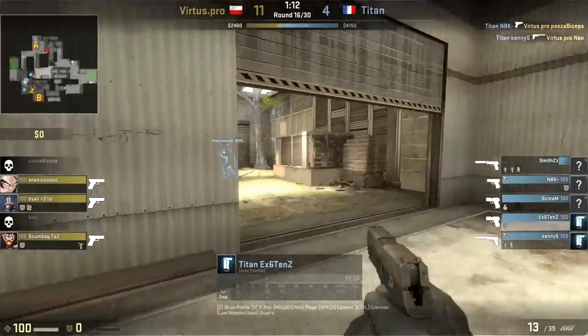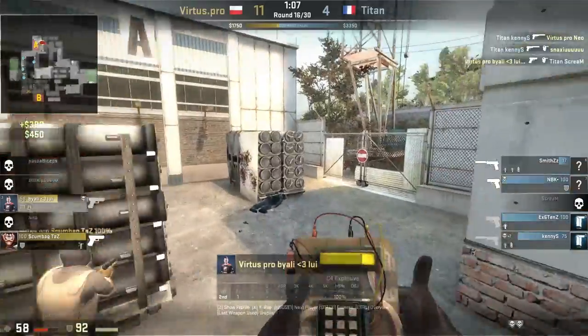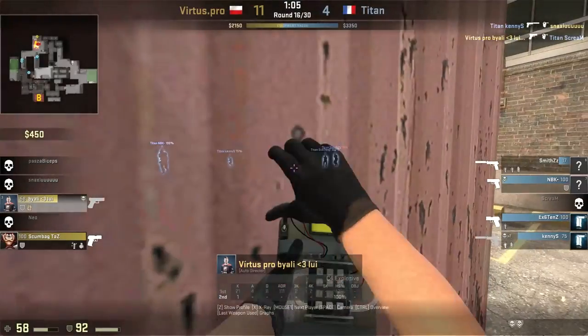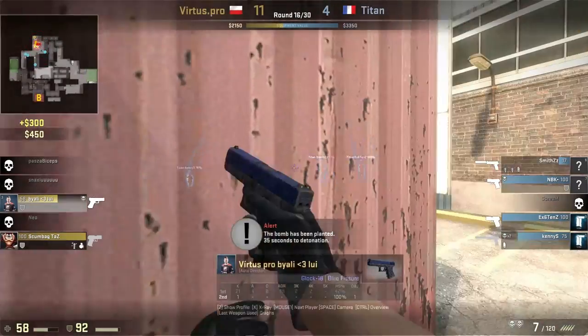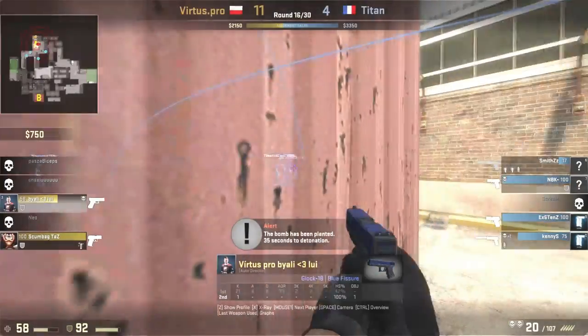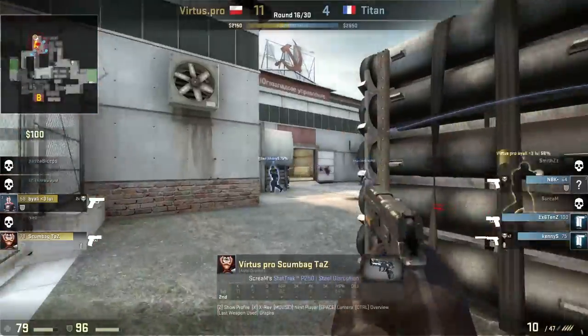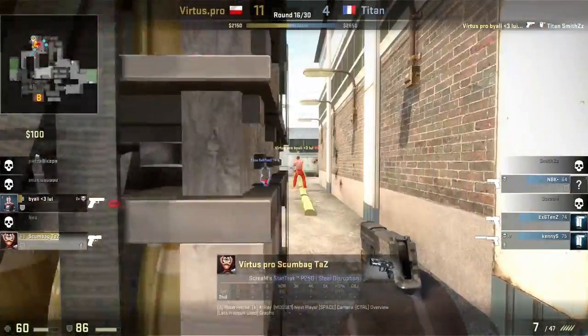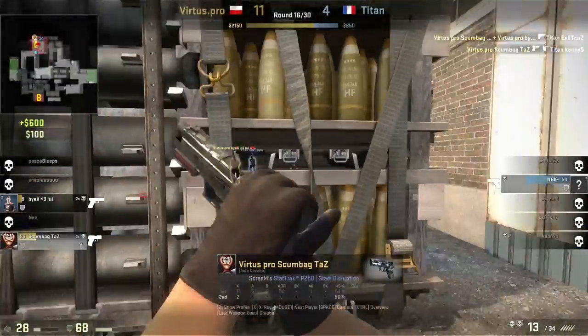Think about what information Virtus.pro has and think about the decisions that they make. They're able to trick Titan into a situation where they're able to get the bomb down, and now it's just a matter of shooting the bad guys. They have the advantage, and with this two versus four — which really shouldn't have been able to happen — they are able to hold it off. But how are they able to get that bomb down? That's the main thing we're going to examine.